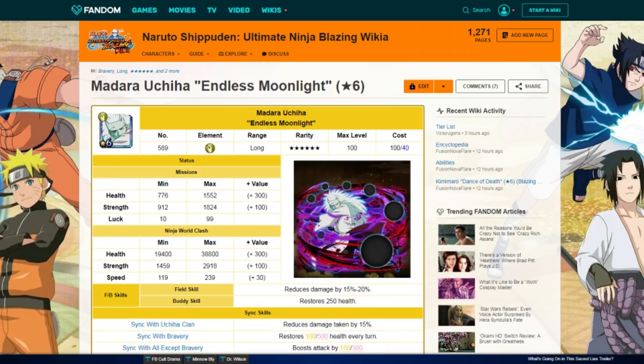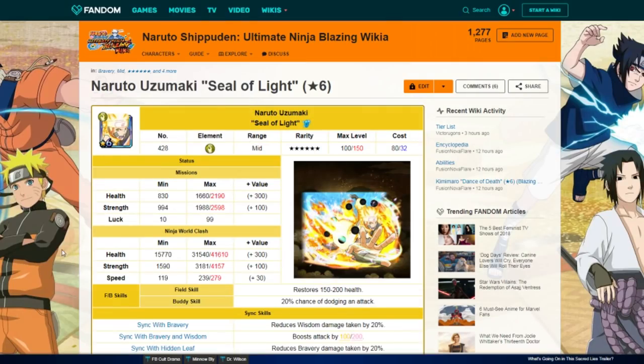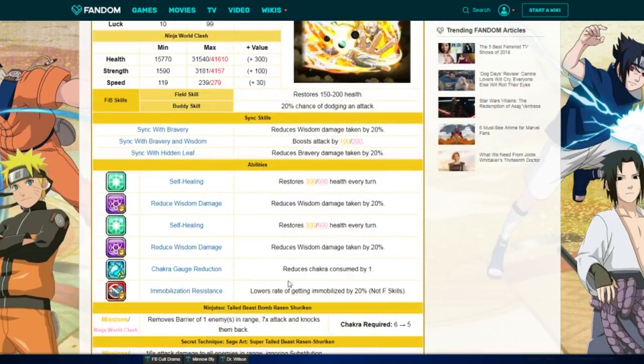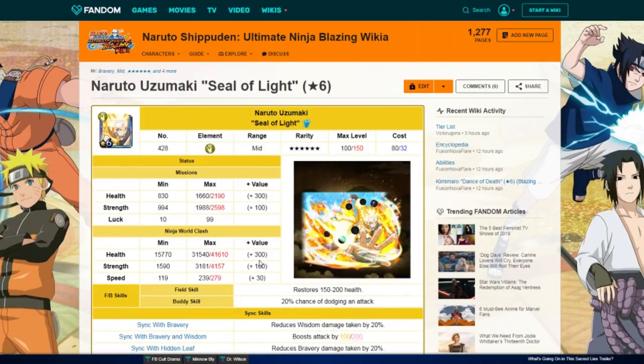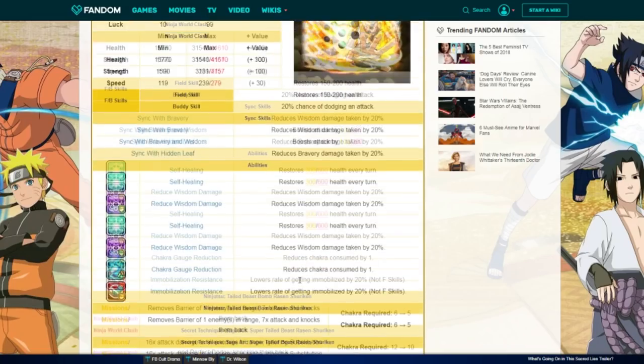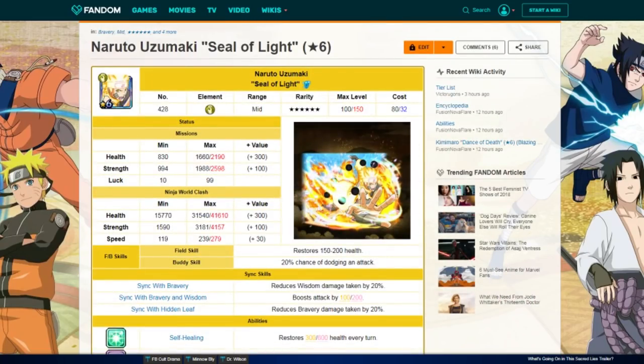Going on to Six Path Naruto — before Six Path Madara came out, this Naruto was the best unit in the game. He heals 600 a turn, 40 damage reduction to wisdom, 5–10 chakra, mid range, gets an ultra combo with his jutsu (single target), his ult is AoE, he has really high stats, field skill restores HP, a dodge mechanic, and wisdom/bravery damage reduction. He just got his limit break, so he's going to be really really crazy. Definitely check him out — he's top tier.